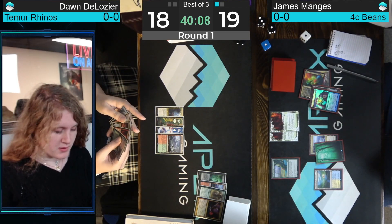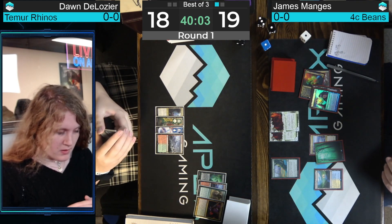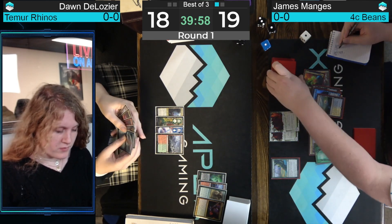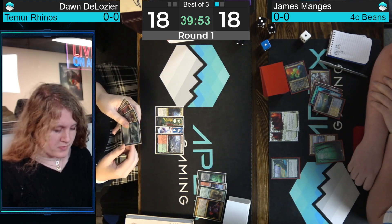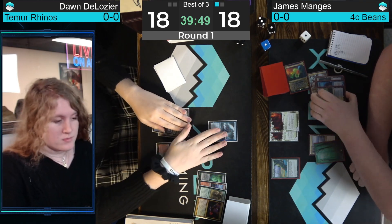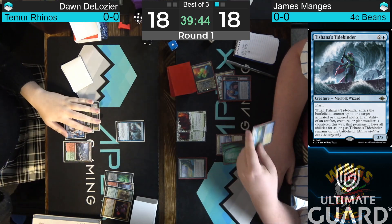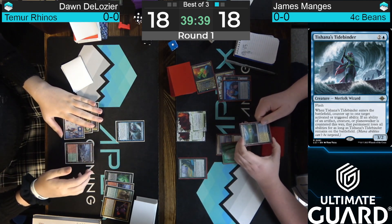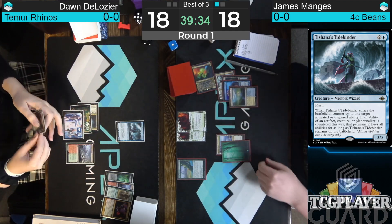Not a lot of good answers to Rhinos in the Rhino deck other than making your own Rhinos. That's exactly what she's about to do because we know she has a Shardless Agent. She might want to get a little frisky — if she has another Violent Outburst, she can wait and see if James wants to go for that end-of-turn fetch and maybe she gets to snipe it. Her other Cascader is a Shardless Agent though. It's tempting because she just drew a Blood Moon — if you can stop this fetch, then you can play your Cascader, then Blood Moon and really catch up in the game. Dawn says wait — we're going to Stifle you. Let's get the Tidebinder on screen.